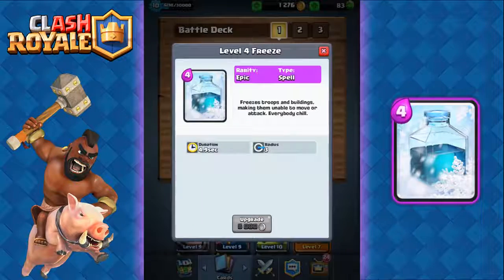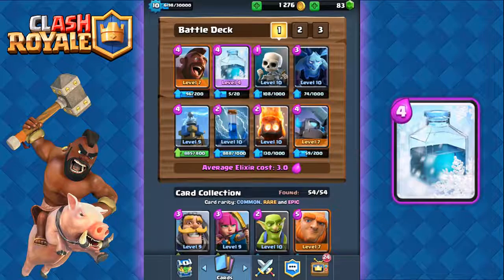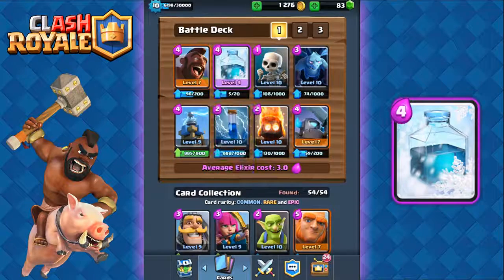Recently the freeze spell got a 1-second lifetime reduction, so fewer people have been using it, but in my opinion it's still a very good card and is absolutely deadly with the Hog Rider. Another big reason people haven't been using the freeze is because they went with the cheaper Zap spell instead, but this deck utilizes both the freeze and zap spells.